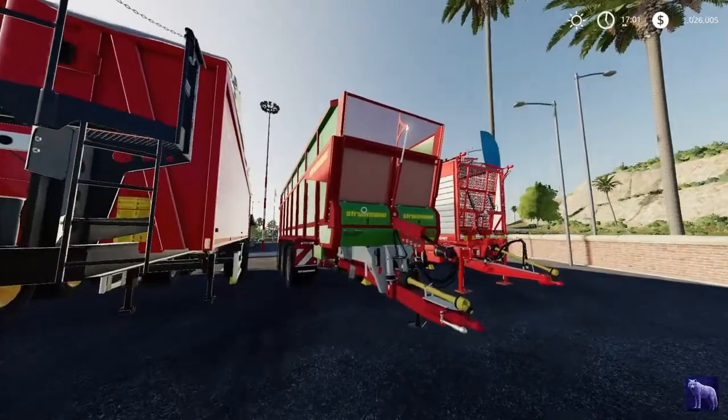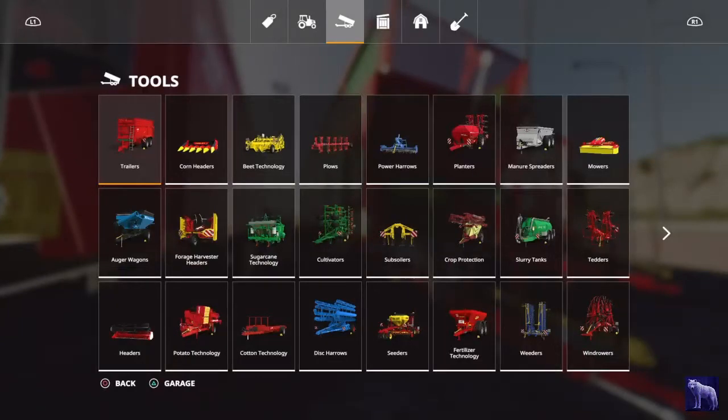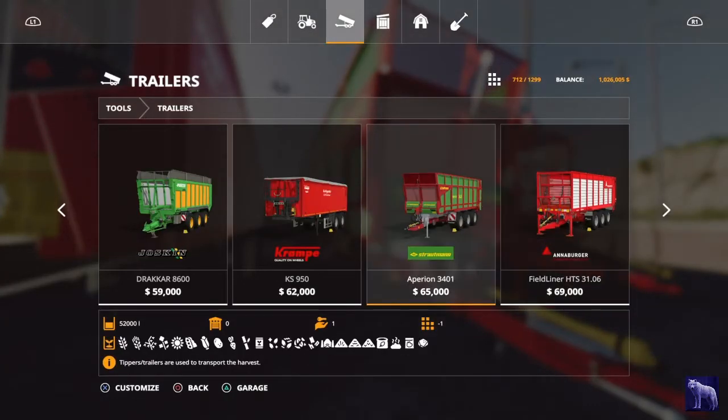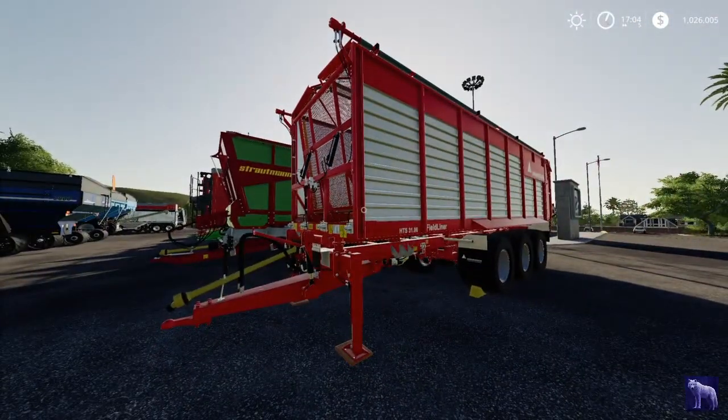Now we move on to the Stroutman Aperion 3401 — so much bigger than the little Stroutman we started with. This is $65,000 base price, 52,000 liters, can hold anything, and ironically switching from Trelleborg to Michelin wheels does not change the price. So $65,000 is the price you will pay.